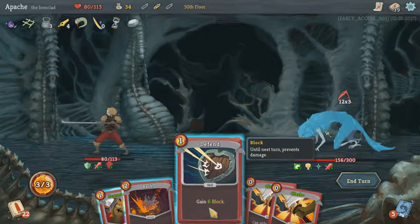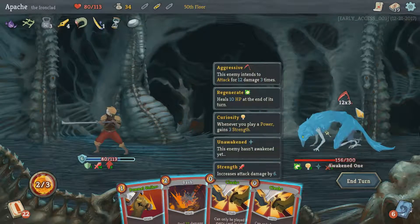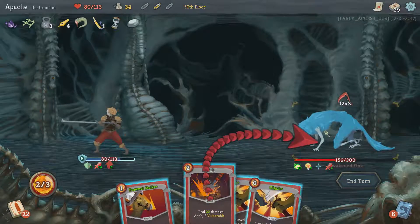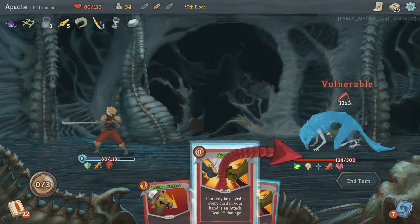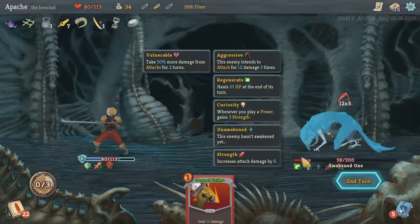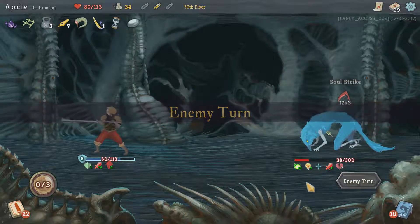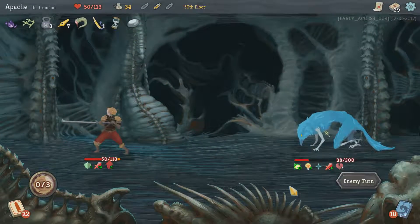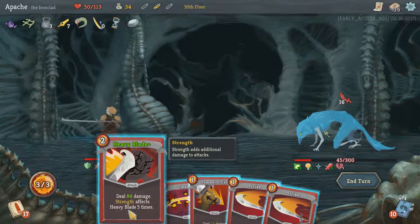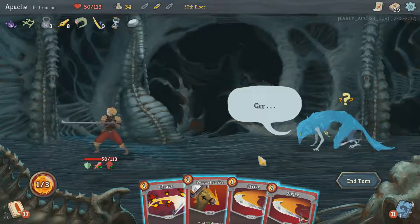This is going to be a lot of damage incoming. Let's add two Vulnerable to him and then do 48 damage and 48 damage — which means we should be able to nuke him next round, which should be the last damage I have to take. 45 damage in total — 84. There we go. 126.